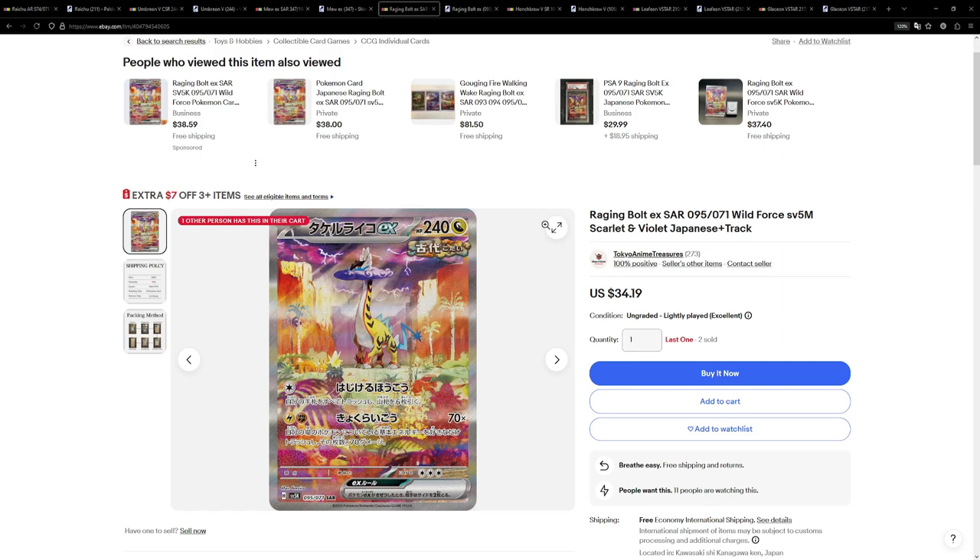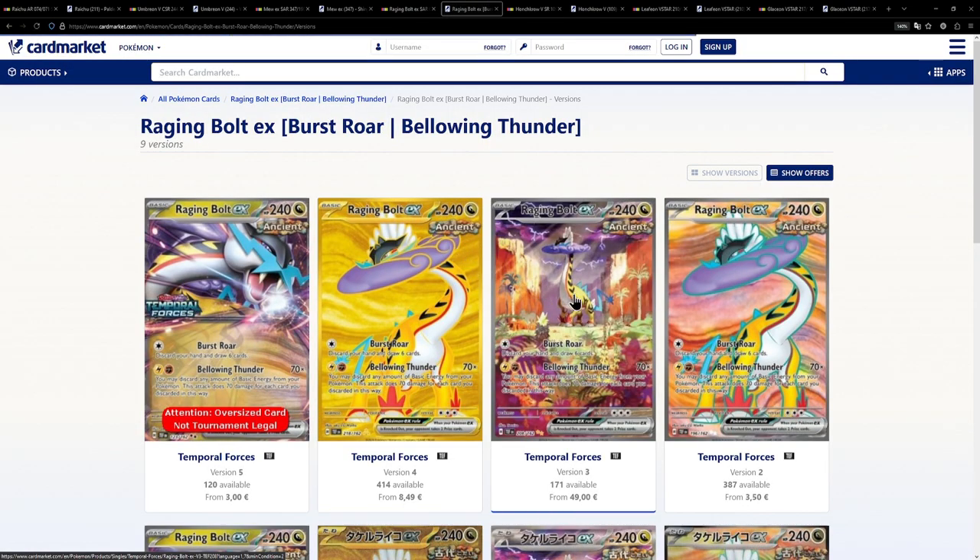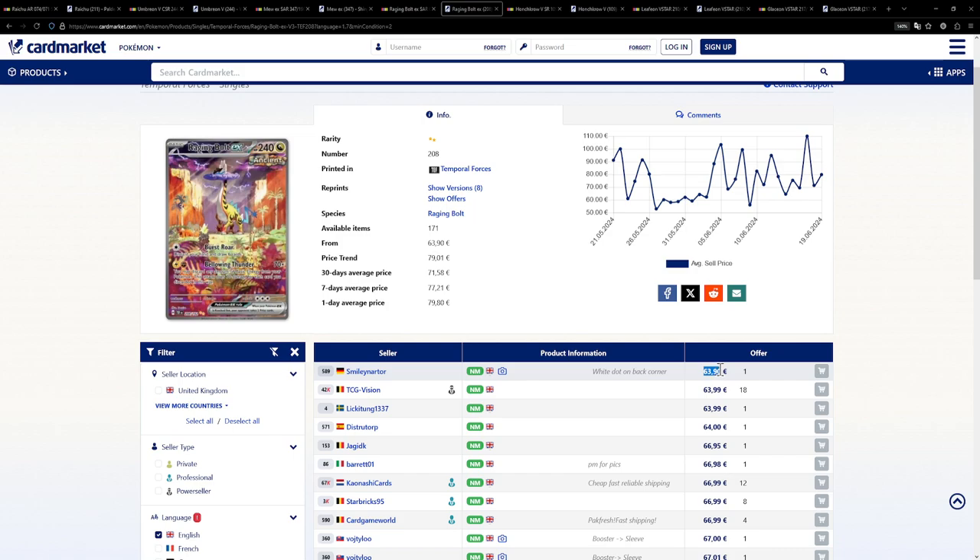Another card that is a little bit more expensive but still cheaper than the English counterpart is the Raging Bolt from Wild Force. And all of these cards released in Temporal Forces — be it the Walking Wake or Iron Bolt that I featured earlier — I actually love all of their illustrations. I featured this one because it ends up being cheaper than the English counterpart. This one is available for $34 on eBay, and on Card Market for the European version, a little bit more expensive at €36. Still cheaper than the English counterpart though — the English counterpart is sitting at €64. That's pretty expensive.